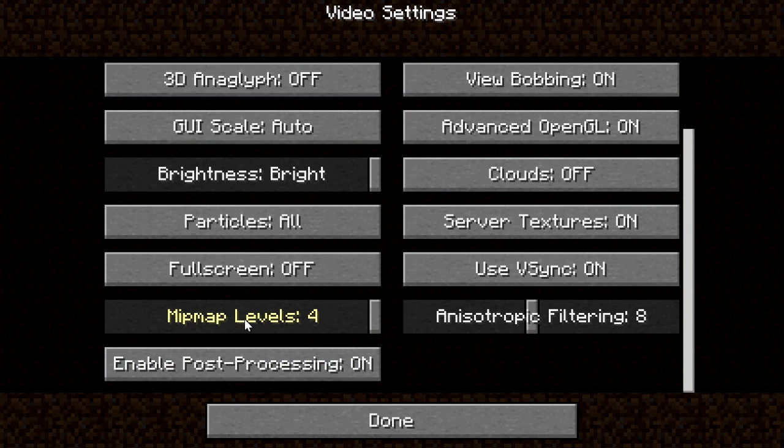Over here we have a MIP map. I don't know exactly what this does but it lags my game whenever I change these settings. You can also enable post processing, which is another graphical improvement feature.